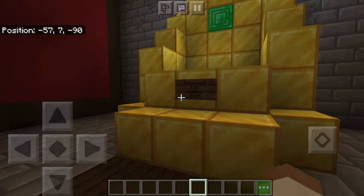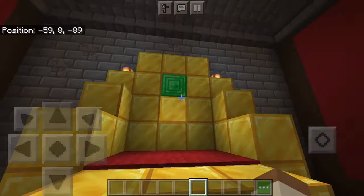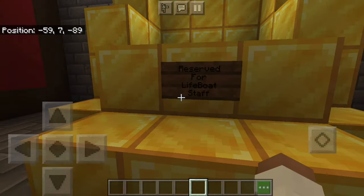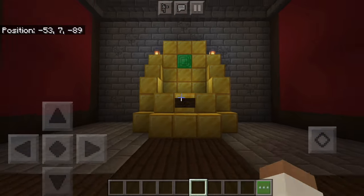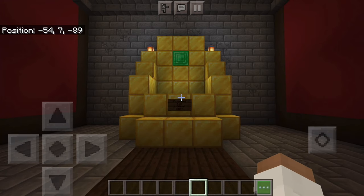This is a cool throne. Look at that — a golden one. What does it say? 'Reserve for life.' Let's go. Wait, there's a lot of Lifeboat staff. I don't know if all of us are going to fit on there. Let me just put a picture of what it would look like if all of us were in this chair.